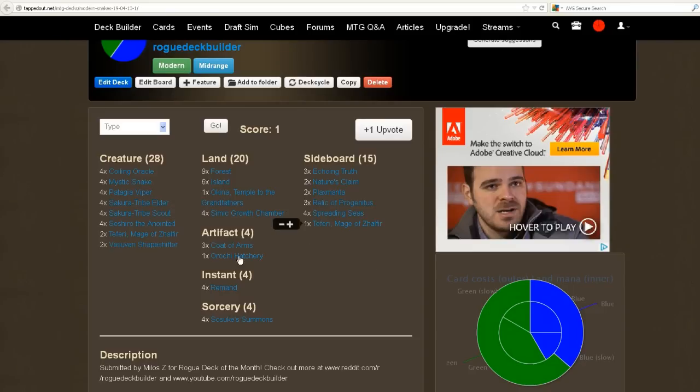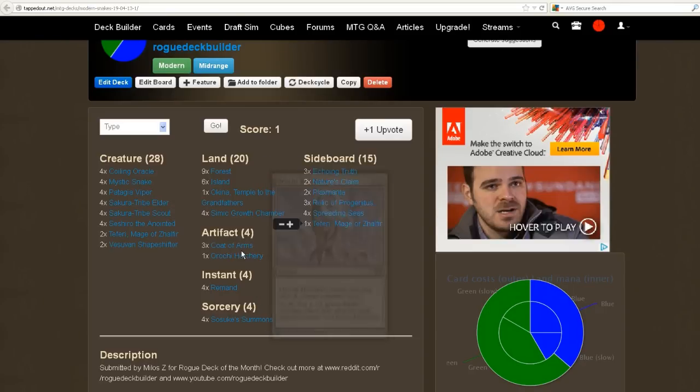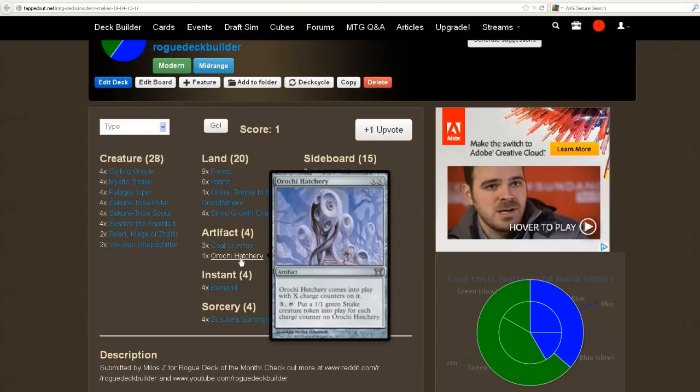Let's go on to the Artifacts. He's got 3 Coat of Arms here — again, everything is a snake so they get huge, this is one of the kill conditions. And we've got a Hatchery here which also puts snakes into play. It's a pretty cool card — it comes into play with X charge counters on it, and you get to put a 1/1 green snake token for each charge counter. So if you spend 6 mana, you have 3 counters on it, and for 5 mana you can put 3 1/1 green snake tokens into play every turn. Pretty good.